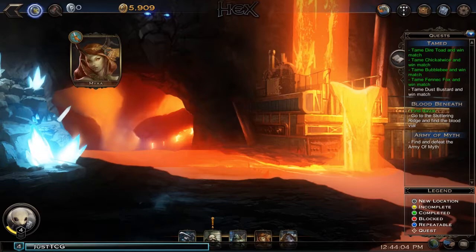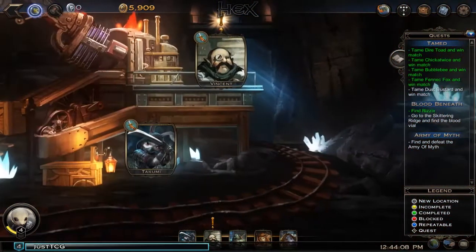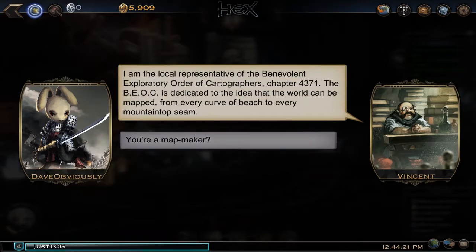Vincent has suddenly become available. He greets us and introduces himself as the local representative of the Benevolent Exploratory Order of Cartographers, Chapter 4371. The BEOC is dedicated to the idea that the world can be mapped from every curve of beach to every mountain top.